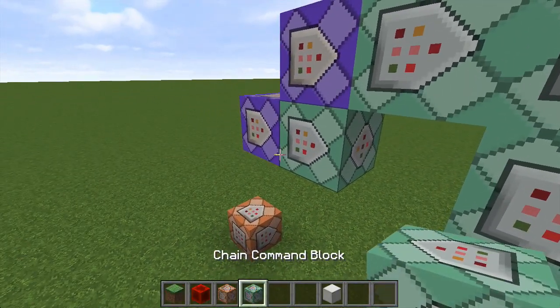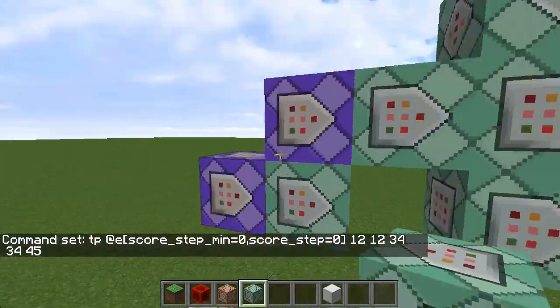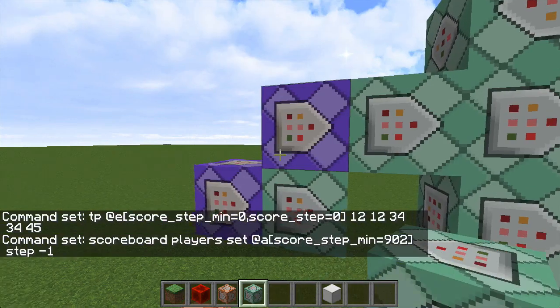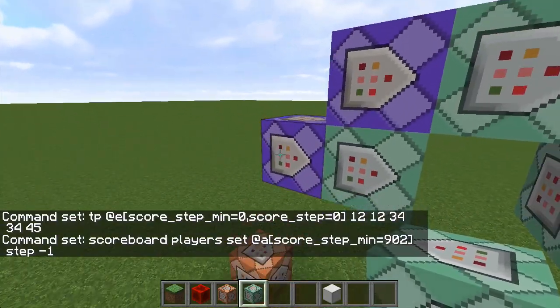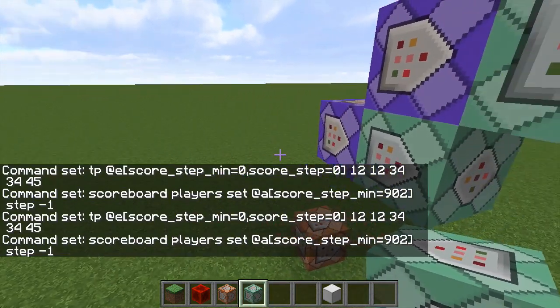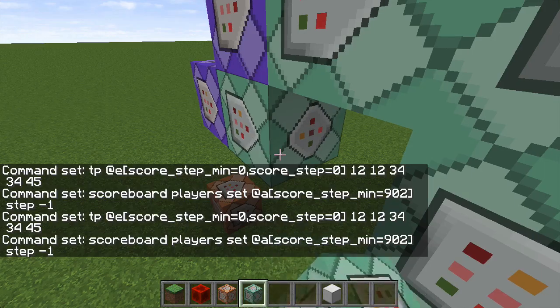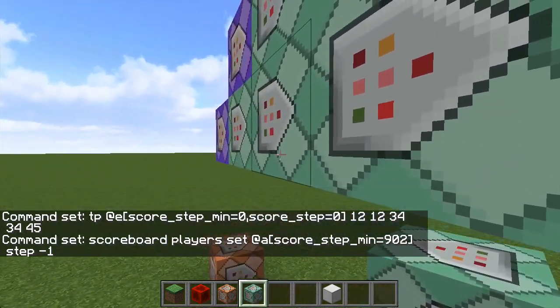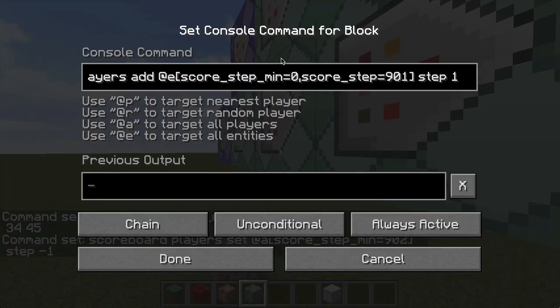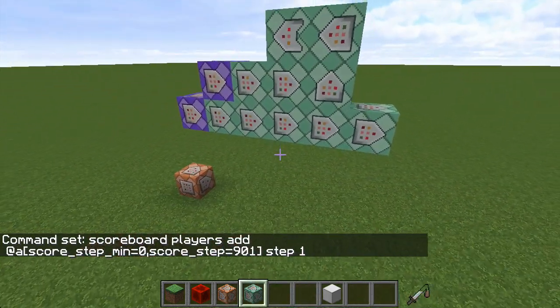The next thing you want to do: make sure that you turn this to Needs Redstone, turn this to Needs Redstone, then turn this to Always Active, Always Active. It's important to do that so they stay in the proper order. Now go into here, copy this command, place another command block down, go into the new command block, paste it in, and all you want to do is change the @e to @a — and that's it. Now it should work perfectly fine no matter what.